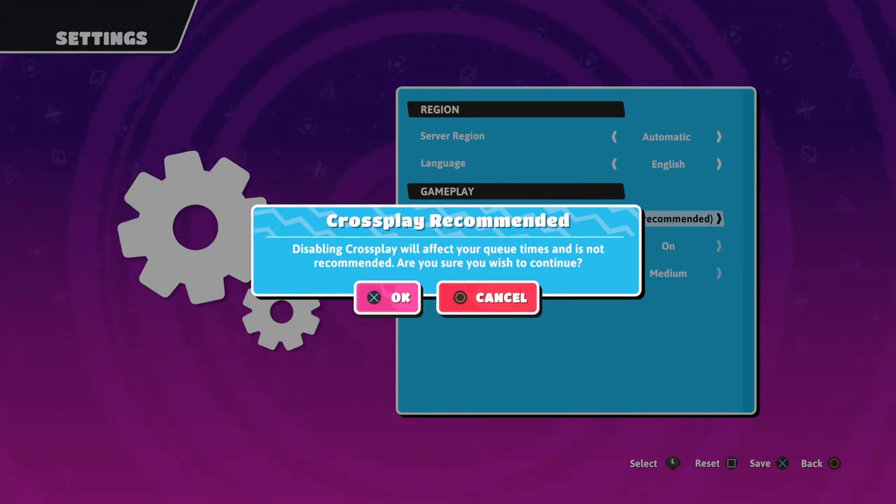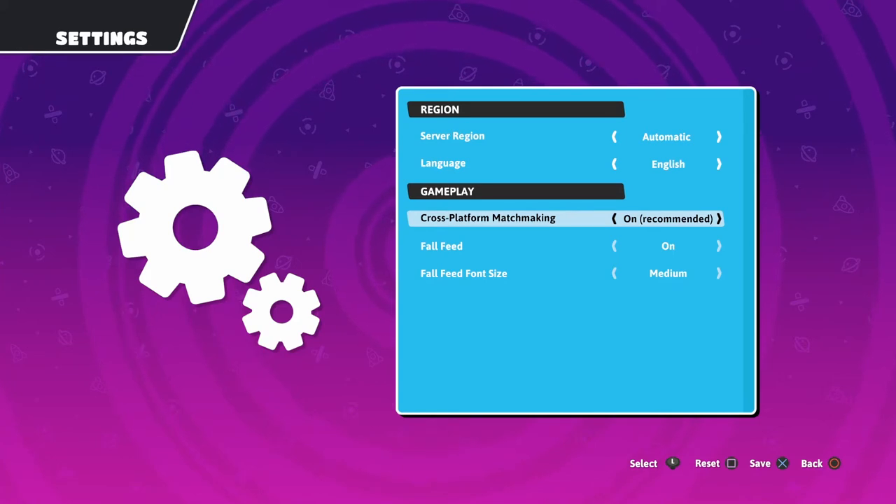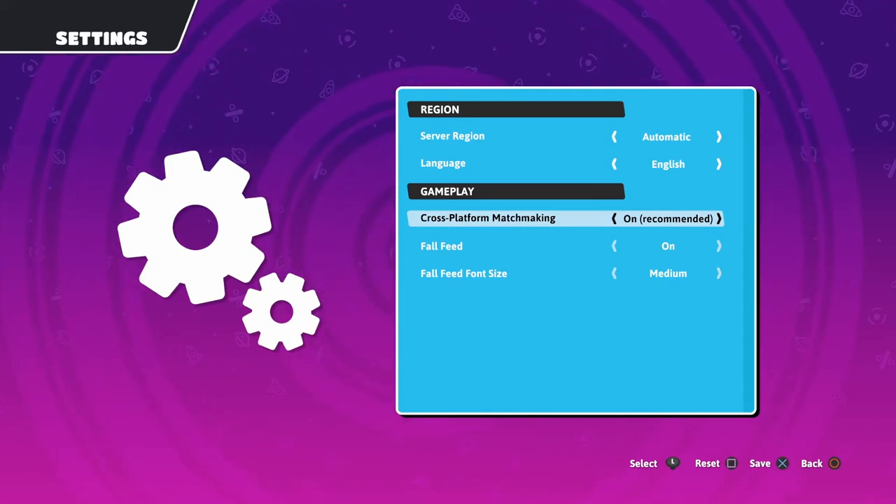The reason they say it will affect your queue times is because when you're in a queue, it's pooling players from multiple platforms. If I have cross-play off on PS4, I'll only be matched with PS4 players — so if I'm playing at 3 in the morning and there aren't many PS4 players, those are the only ones I'll be grouped with. With cross-play on, you can pull from both PS4 and PC players, making it easier to fill a lobby. I want to leave it on for that reason.